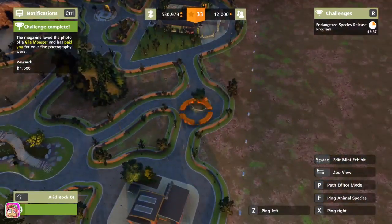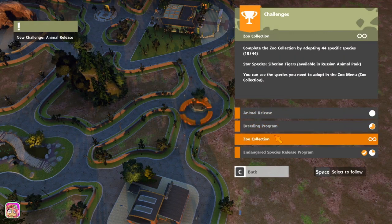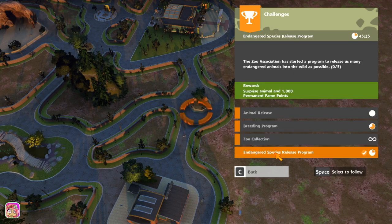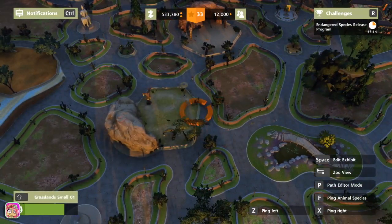Let's go back to our challenges. Get any animals to level 15 and release them into the wild — we only have one, I don't think we're gonna make that. This one we need to release as many endangered animals into the wild as possible. I'm not exactly sure how to make sure they're endangered, but let's go ahead and do levels.